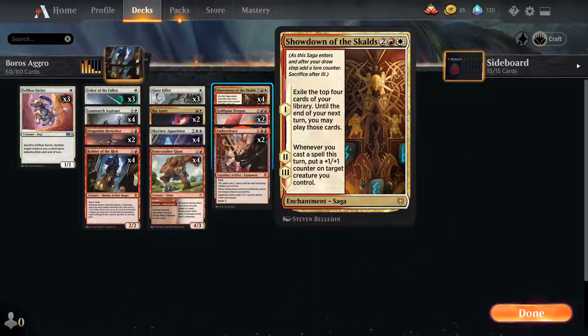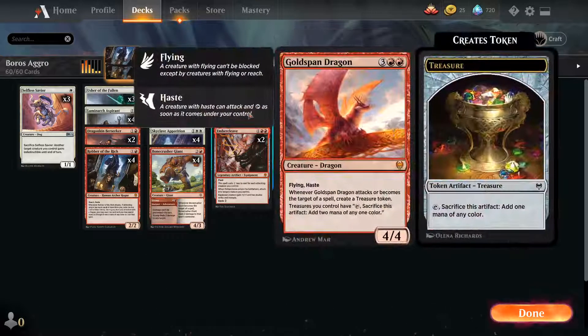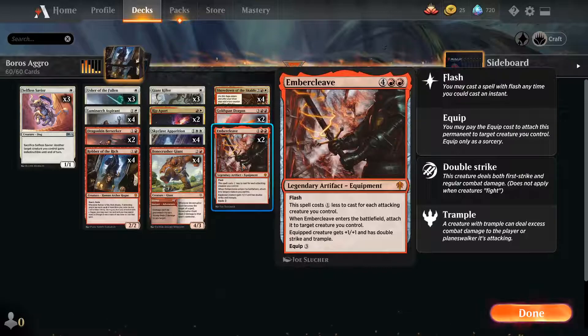We have four Showdown of the Skalds to draw four cards and all our stuff gets extra counters — pretty nice. We have Goldspan Dragon, which says if you try to shoot it, you get a Treasure. Big brain. And then we have two Embercleaves — smash our opponent's face with double strike and trample, and it has flash.